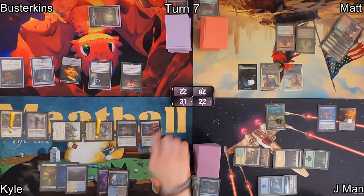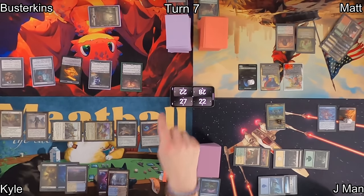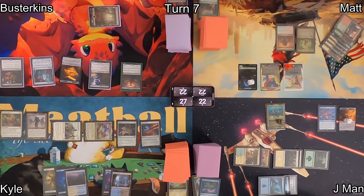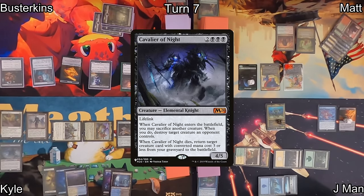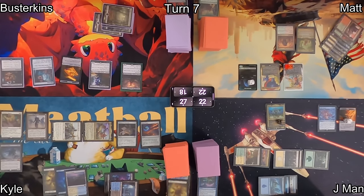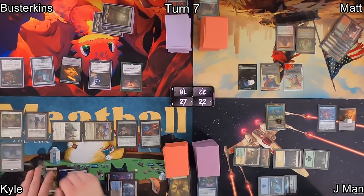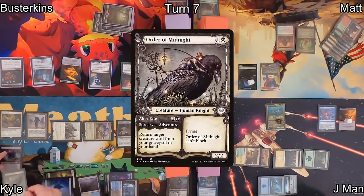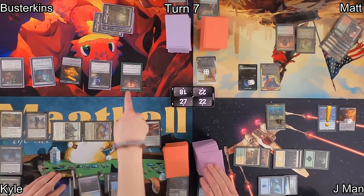On Kyle's turn, he moves right into the red zone. Chivalric Alliance triggers because he's attacking with two creatures, and his commander triggers — drawing a card and discarding a card. He smashes into Matt with his commander as well as Banalish Marshall into Busterkins. He reanimates a Cavalier of Night with Siddhar's trigger, maintains priority, and activates his Chivalric Alliance, making a 2/2 and discarding a Plains. He then uses that 2/2 to satisfy Cavalier of Night, sacrificing it to blow up Pantlaza on Matt's board. He then casts Order of Midnight for its adventure side, Alter Fate.